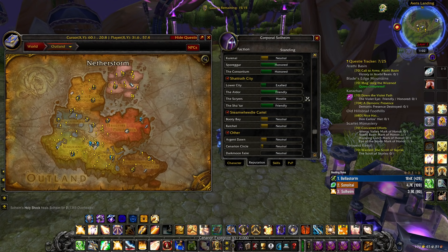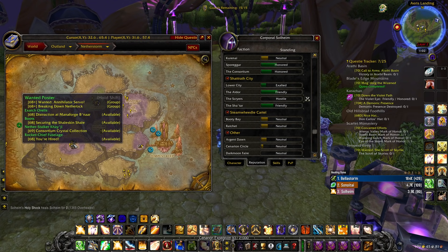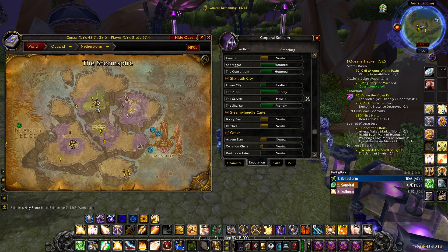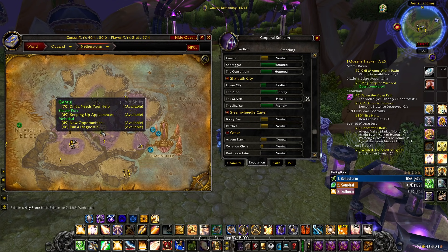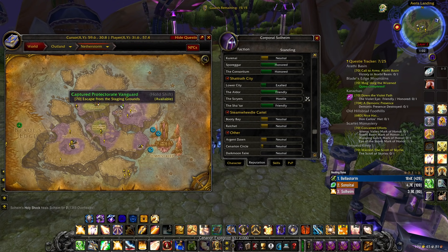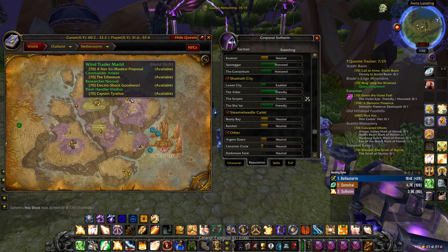And if you go all the way up to Netherstorm right here, you will have some guys in Area 52 giving you Consortium Rep as well. A lot of people in the Storm Spire will also give you Consortium Rep, these guys will also give you Consortium Rep, and all the ones around Mana-Forge Ultris — all of these quests also give you Consortium Rep.